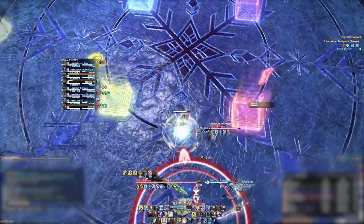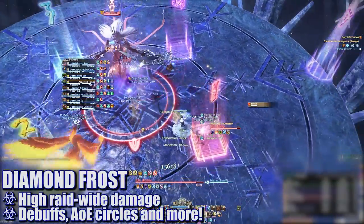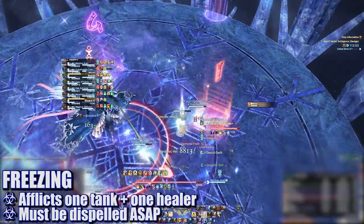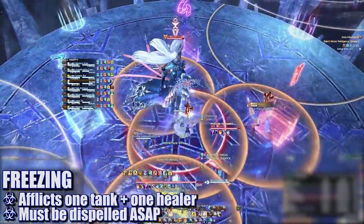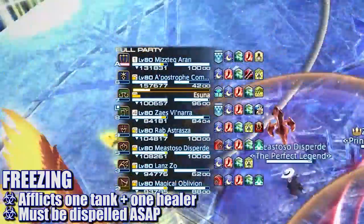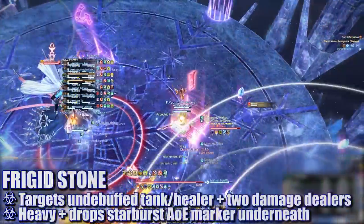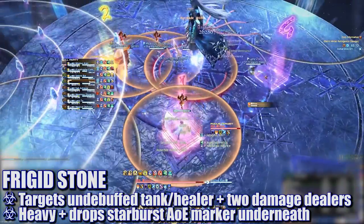Shiva will then jump into the exact center and cast Diamond Frost, dealing high raid-wide damage — healers be ready. One tank and one healer will be afflicted with a freezing debuff. If this debuff is not dispelled, the player will be completely frozen for five seconds. In this phase, healers should be ready to dispel these debuffs as soon as possible.